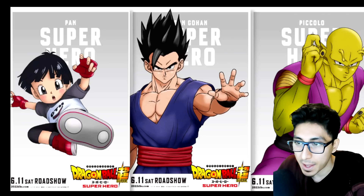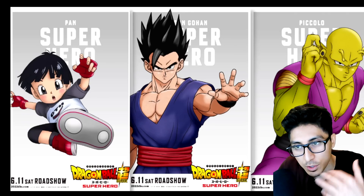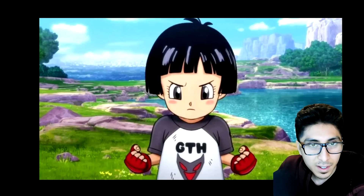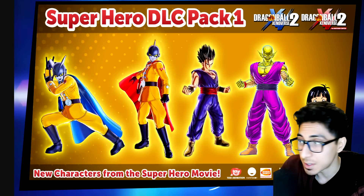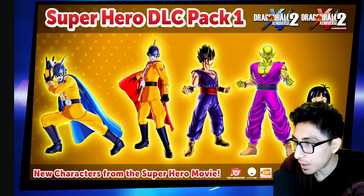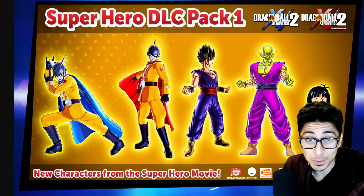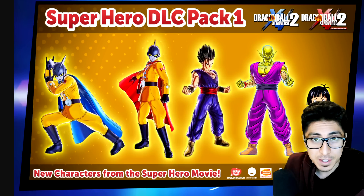Dragon Ball Legends — superhero Pan. I hope it's this version of her. There were two versions: one where she's wearing the school outfit and then this one. I'm pretty sure it would be this one. How does superhero Pan work in a combat game like Dragon Ball Legends and Xenoverse 2? Pan from GT is a little bit older and taller, but they're pretty similar — they could literally give her the same combos. In Xenoverse 2, give her everything she already had.